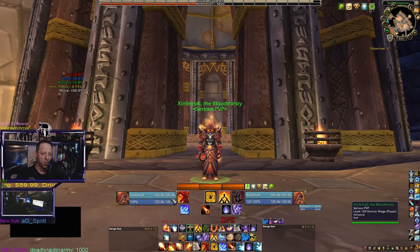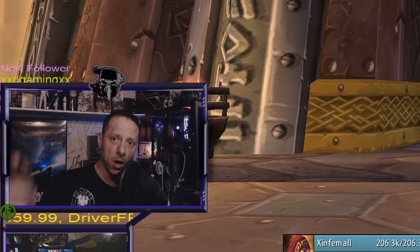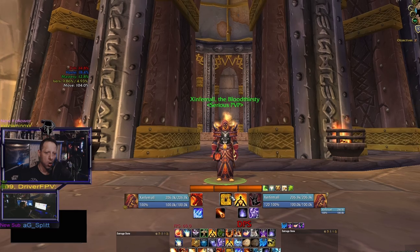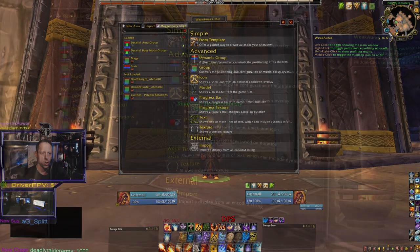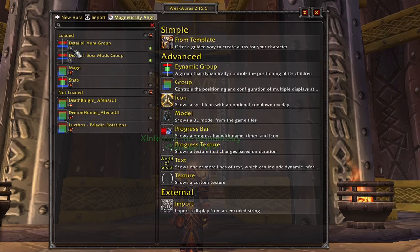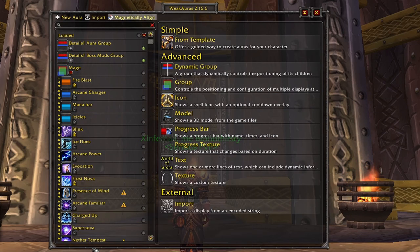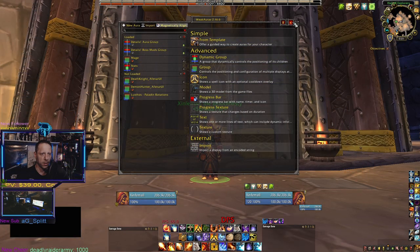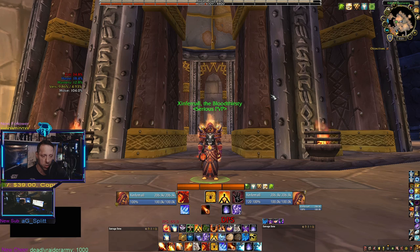Shadowed Unit Frames is accompanied by WeakAuras. I recommend going to wago.io and finding Luxios or Afinar's code. When you get their code, bring up WeakAuras, go to import, copy and paste it in, and it'll bring up a bunch of spells. You just modify the ones for the spec you're playing so they fit in between your target bar and your health bar.